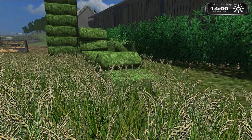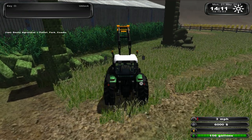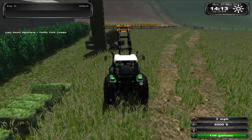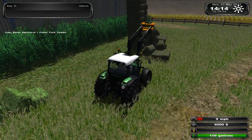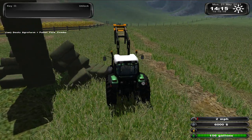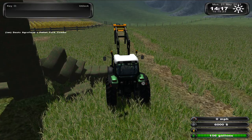Sorry about that — for some reason when you're standing on the ground it crashes or disappears when you press unpause on the video. Anyway, this is the bales from the peas all baled up and they can go in the new livestock feeder, and the same here with the red clover bales — they can also go in the new livestock feeder from LS UK.